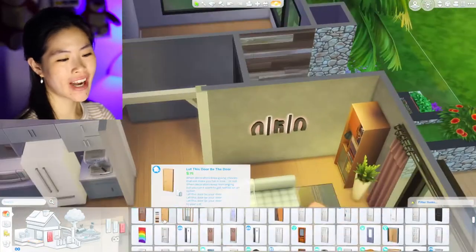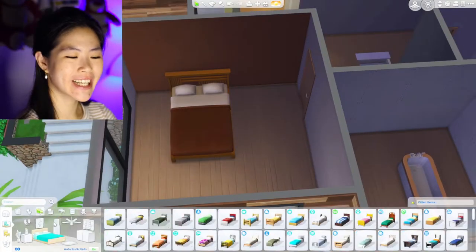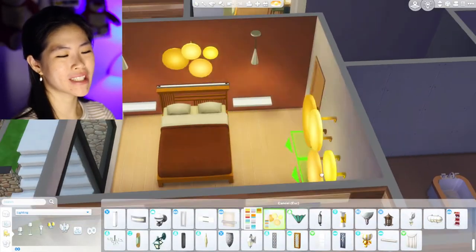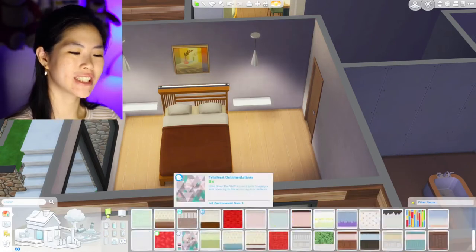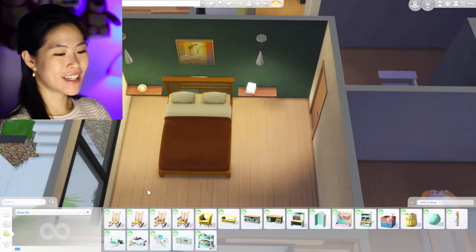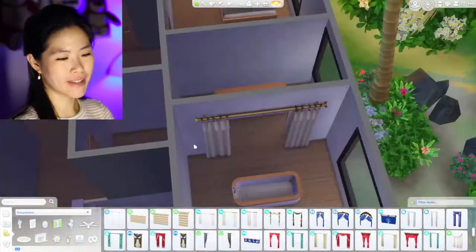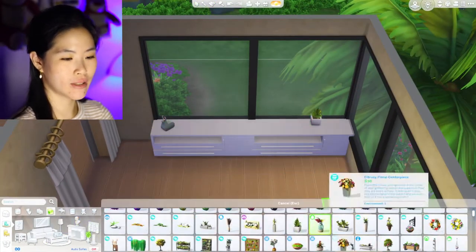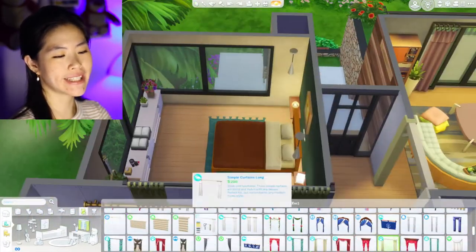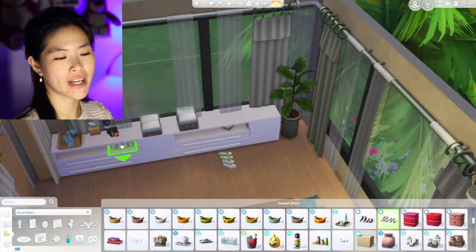For the master bedroom I was also a bit lost, then tried orange bedding but felt it was too warm with everything already being orange and yellow. After changing the wallpaper to green, it became warm and cozy but not too hot — it just looks nice and beautiful. The master bedroom connects to the bathroom and a walk-in closet. I'm putting a few things on the console table and overlapping the curtains because it creates an interesting, realistic look — in real houses you often have a sheer curtain with a blackout curtain layered on top.